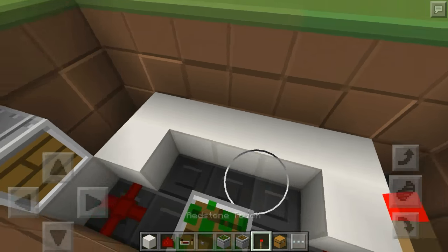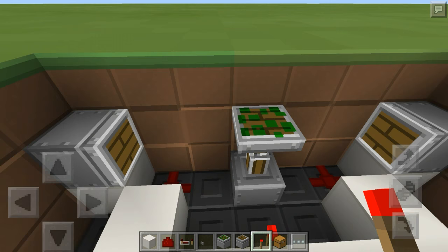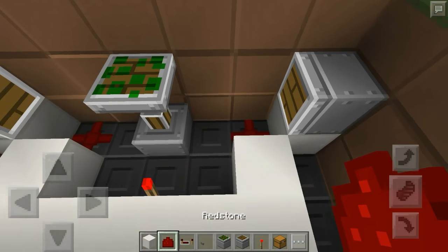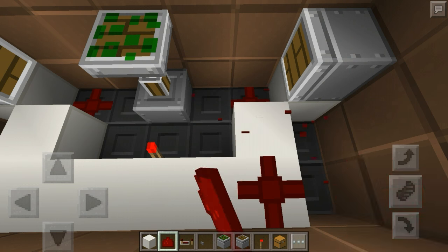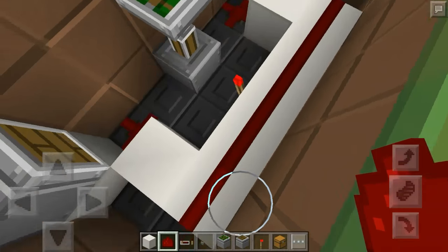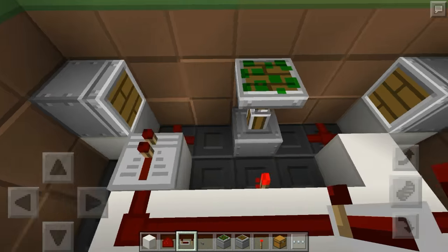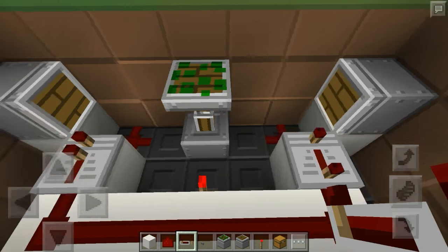Take a redstone torch and put it on this middle block right here — you should see your sticky piston go up. Then take redstone dust and place it on these five blocks right here. Take your two repeaters and place them like that. These need to be on four ticks delay.